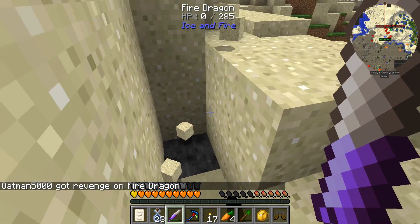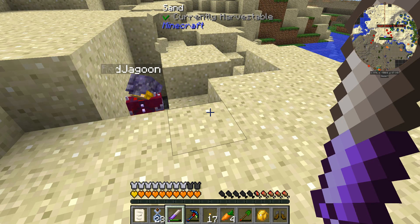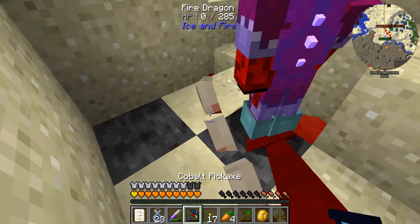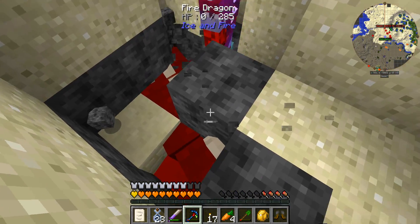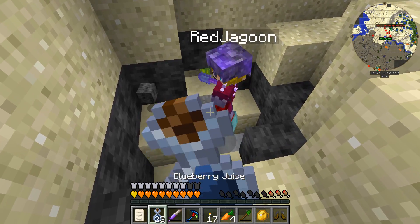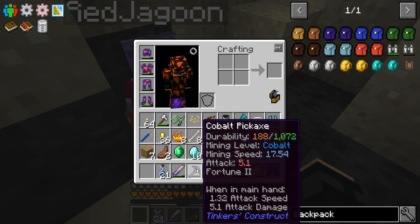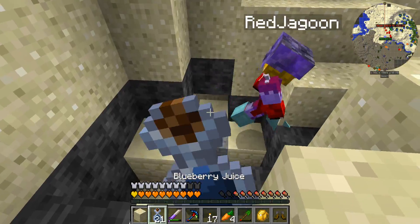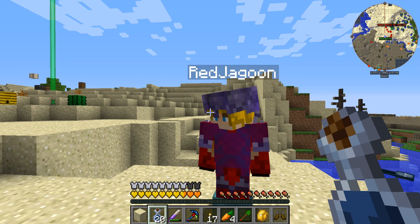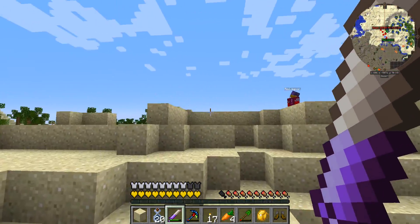I killed him! He's dead. Now I will harvest him. Where's the stuff? Good stuff. We got a fire dragon heart. I need to make myself the helmet now, and the boots, because I can do that. I just need the pants.